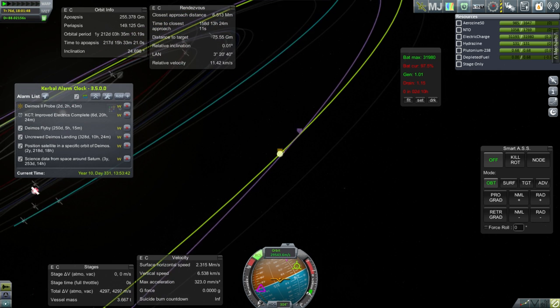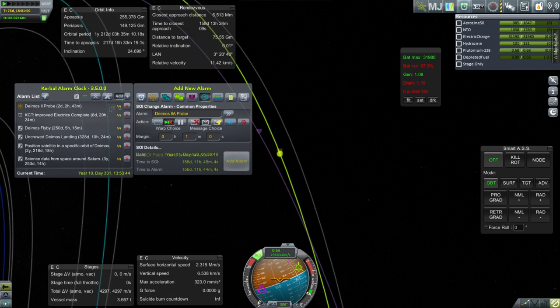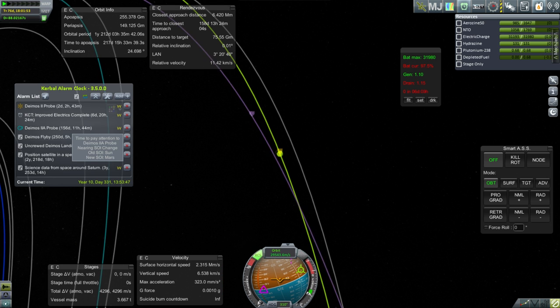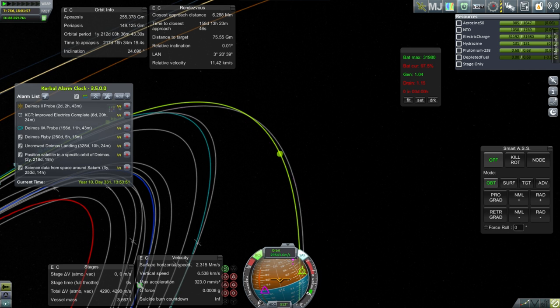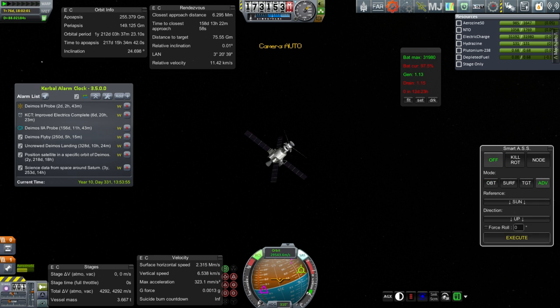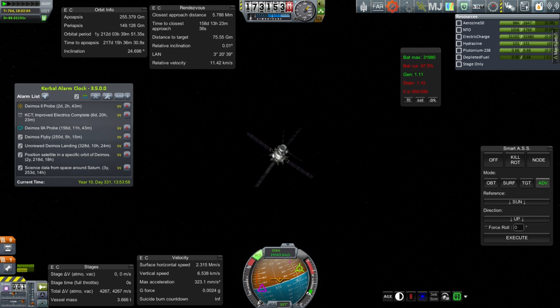We'll catch it while it's blinking on and get the alarm in. The Deimos 2A probe course change is 156 days out, which gives us plenty of time before the flyby requirement is due, and we've got plenty of fuel. The engine's just gimballing, which is why it's varying. Let's make sure we point our tail at the sun so we can retain our electric charge.